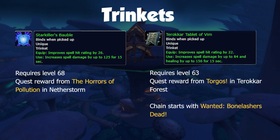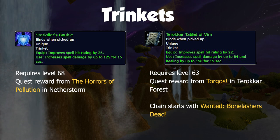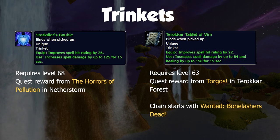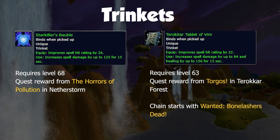Lastly we have the trinkets, and the common theme here is spell hit and spell damage on-use effects. Firstly, Starkiller's Bauble is a level 68 reward from the Horrors of Pollution in Netherstorm. This is a one-part quest picked up from a quest item that can drop called the Vial of Void Horror. This vial drops from a mob called Concealed Void Horror and has a very high chance to drop. The quest is then handed in to Research at Navud.